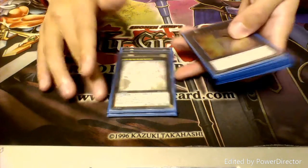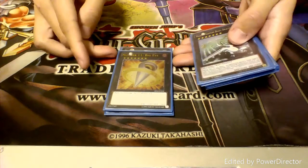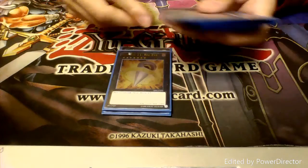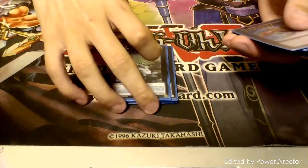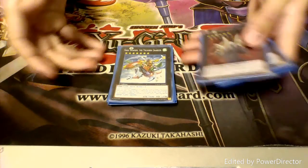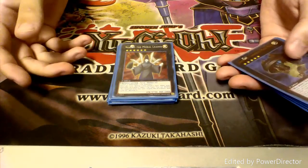Then we have my spirit animal Felgrand Knight for rank 7. We have one copy of Number 11 Big Eye — gotta show off that new Ultimate Big Eye that I just got. And then we also have Mecha Phantom Beast Dracossack, and we have Gaia Dragon the Thunder Charger. Then for our rank 6, we run one copy of Norito the Moral Leader.